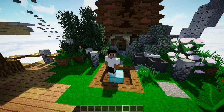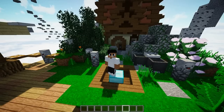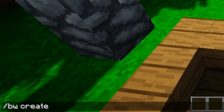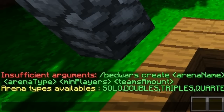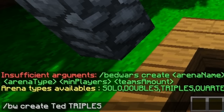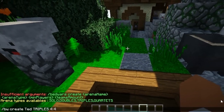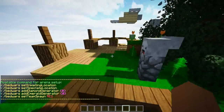Once you've got your waiting lobby set up, you can start doing all the setup. Do slash BW create, and you'll see all your options. So do slash BW create, then the arena name — for this I'm going to use 'Ted' — then add 'triples' as the mode, the minimum teams (I'm going to put four), and the maximum amount of teams which can go up to eight. I'll put four since we're doing three-per-team. Then click enter and head to your arena to start setting everything up.